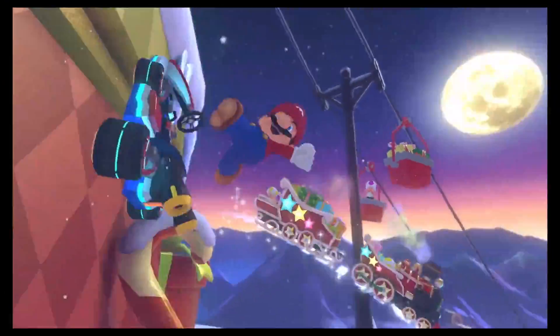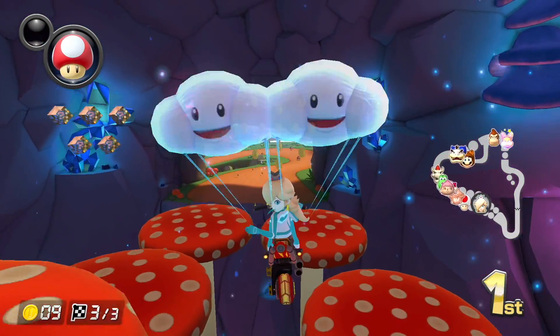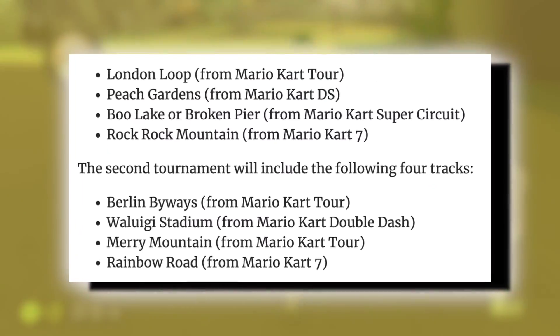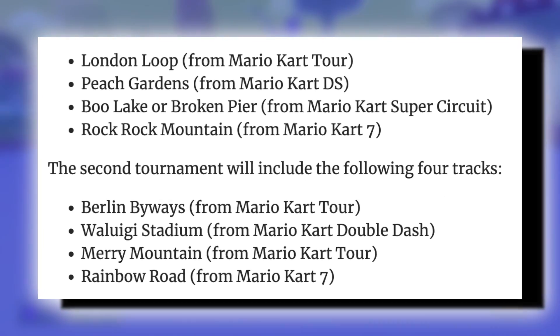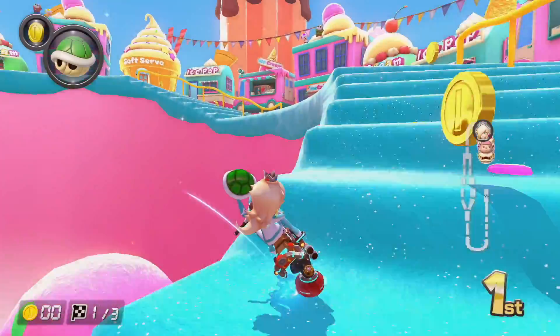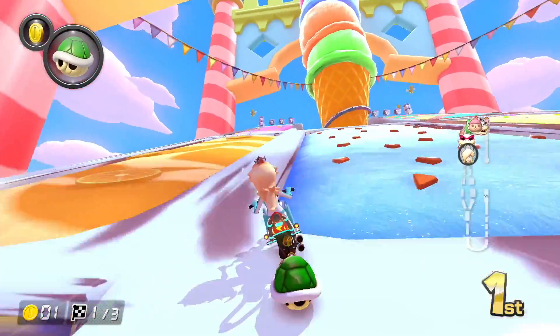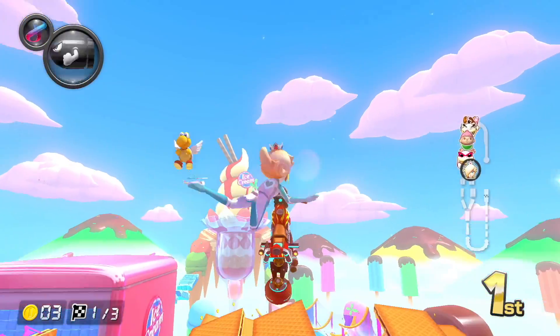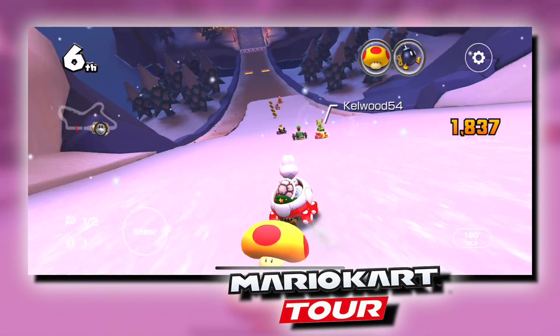I want to talk about the leaks. If you don't want to hear any leaks for Wave 3 of the Booster Pass, then click off the video now. So getting into the leaks — obviously we knew these tracks were coming. Just reminding people in case they forgot: the leaks for this wave are London Loop, Peach Gardens — which we saw — Boo Lake or Broken Pier (we can't tell from the music), and Rock Rock Mountain, this being the first Rock Cup. Then we would have Berlin Byways, Waluigi Stadium, Merry Mountain — which we obviously just saw — and Rainbow Road from Mario Kart 7, this being the Moon Cup. So this not only confirms the data mines and leaks even further, but it lets our imagination run absolutely wild onto how visually interesting these other courses are going to be.